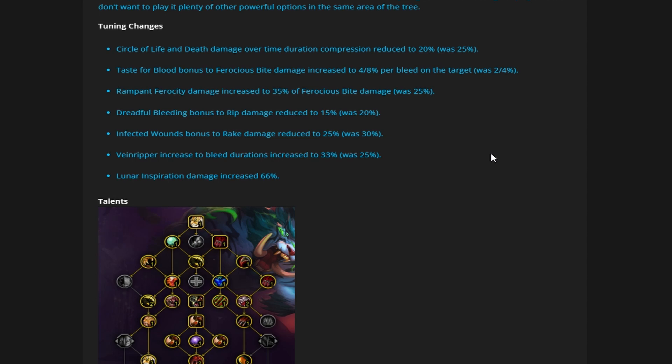Infected Wounds — the bonus to Rake damage is reduced to 25%, was 30%. Rake is our second highest damaging bleed, and especially in AoE when you have a Sudden Ambush proc, or single target with Sudden Ambush, it does a significant amount of damage. They're just trying to tune down our bleeds a little bit. It's very strong in AoE inside dungeons, especially most dungeons that aren't super mass AoE like Algath'ar, where you're not putting as many Rakes out compared to something like Shadowmoon Burial Grounds.